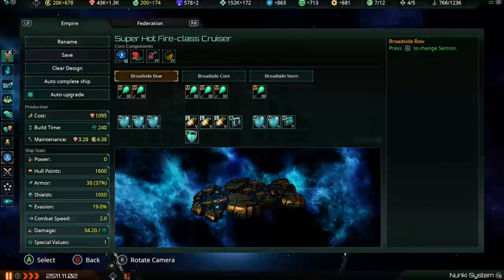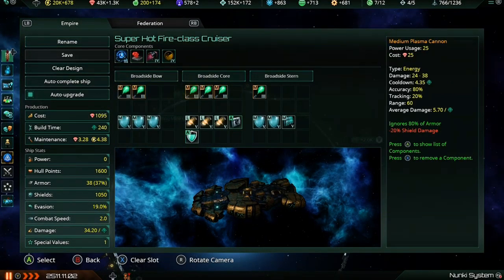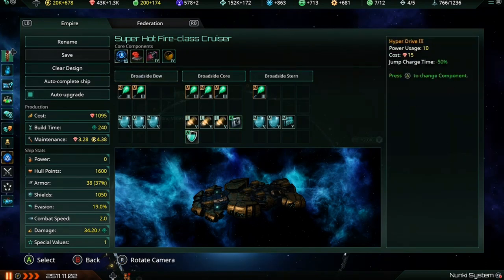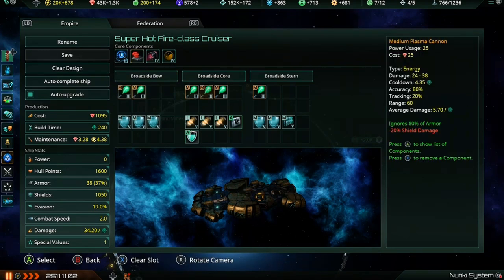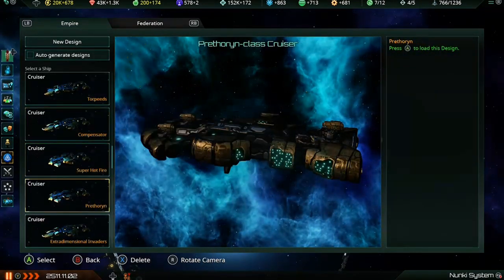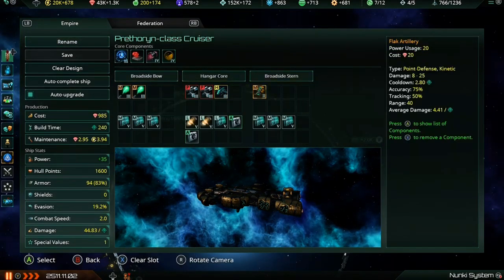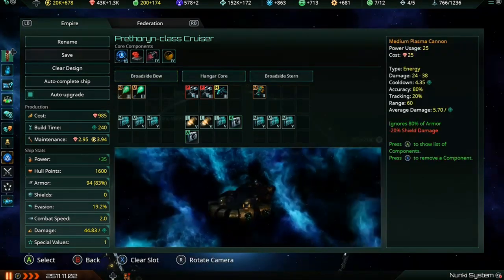The Super Hot Fire class cruiser is a late-game idea: broadside bow, broadside core, broadside stern with all plasma weapons. As many shields as you can fit, enough reactors to power the ship, one neutronium armor, regenerative hull tissue, a shield capacitor, and the best core components. With the sentient combat computer increasing fire rate, these plasma cannons go off like crazy.